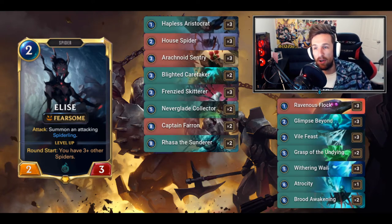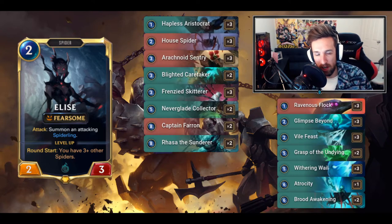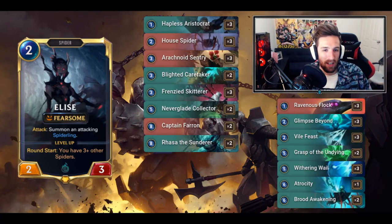This deck plays very aggressively early but has a lot of control tools. I'm running two copies of Raza because with so much token generation, Raza is going to demolish mid-range decks - things like Sejuani mid-range or Ashe Sejuani frost. We handle the board so well early with our spiders that in the later half of the game they're only playing big units one at a time, so Raza shines. We also have Captain Farron - both are two-ofs.